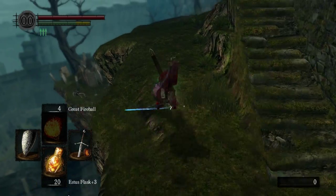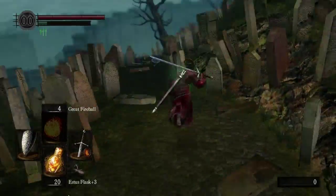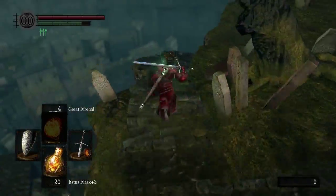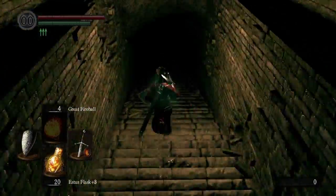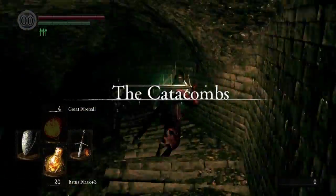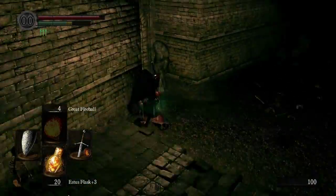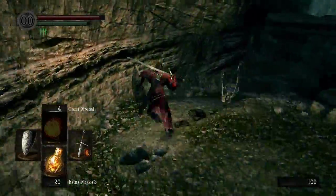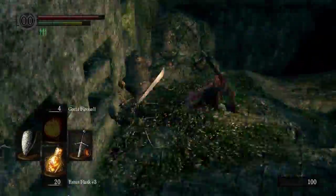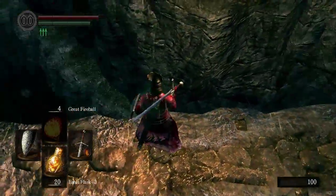The ring is in the Tomb of the Giants. I'm a pretty low level here — level 15 — so you can do this already at the beginning of the game. It's a little risky, it's a suicide run, but it's definitely worth it. The Silver Serpent Ring increases the souls you get from enemies by 20%, which is well worth it.